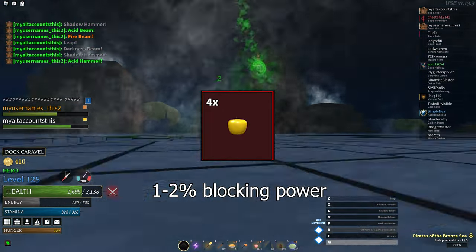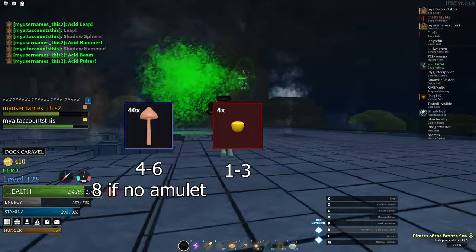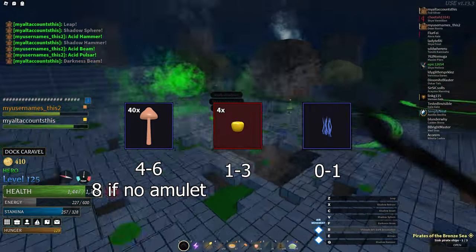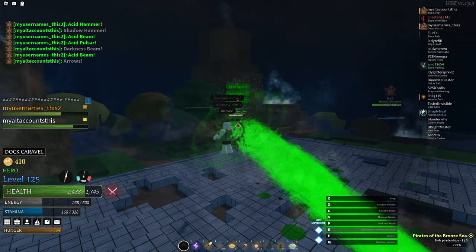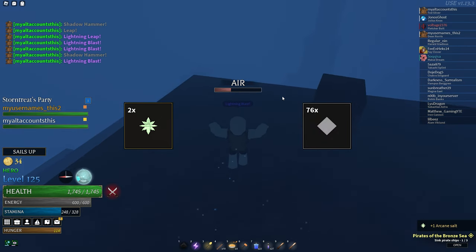The next best reagent is the golden apple, which gives between 1 to 2% blocking power. You should probably have 4 to 6 copper shroom jewels, 1 to 3 golden apple jewels, and maybe an auric seaweed jewel. If you don't have many copper shrooms or golden apples, arcane salt from underwater rocks and iron scraps also work.